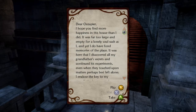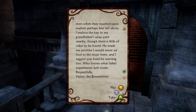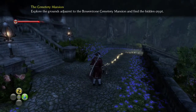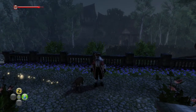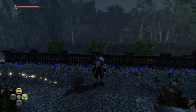'It was here that I discovered all my grandfather's secrets and continued his experiments, even when they touched upon matters perhaps best left alone. I enclosed the key to my grandfather's scrapyard nearby. Though there's little value to be found, he made me promise I would never set foot in the crypt there. And I suggest you heed his warnings too. Who knows what failed experiments lurk inside. Respectfully, Victor, the Bowerstone Gravekeeper.' Okay, well anyway, this episode has gone on a little bit too long. Next episode, we'll probably step foot in that crypt and then also try to open up the demon door as well. Thank you guys so much for watching this episode. If you did enjoy this episode, please leave a like and a comment below. Go ahead and hit that subscribe button - I do put out daily gaming videos. I'll see you guys on the next episode.